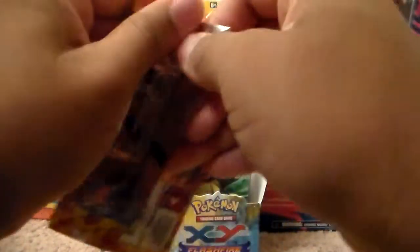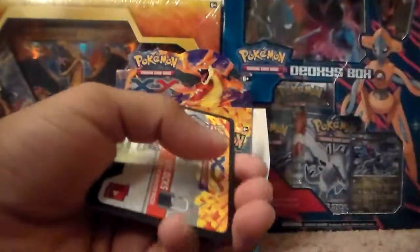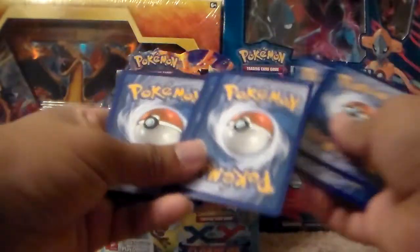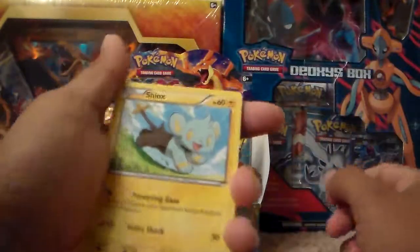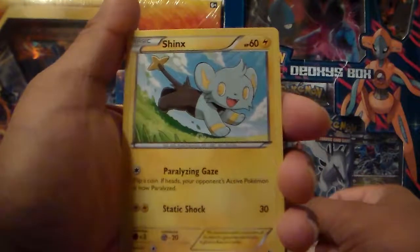And he does have a weakness of fire, which means if your opponent has a Charizard, you're pretty much done for. I'm sure Charizard has a resistance to Leaf Pokemon.